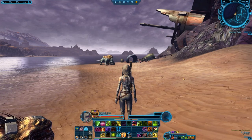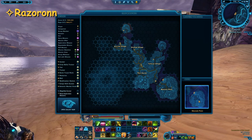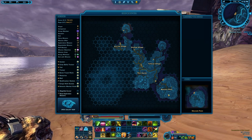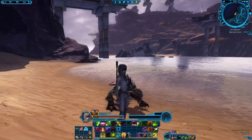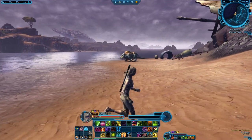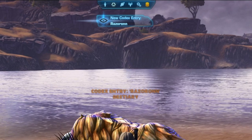The next one will be a Razorron. This one we will find at Manet Point, which is the southeastern point on a little island on its own. Instead of taking the path up into the city part of it, you will move towards the beach underneath, which is also where one of the day cons actually is. It's again a yellow one, so it will not attack you on sight. Easy peasy to get.